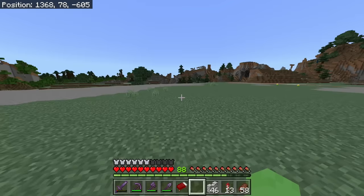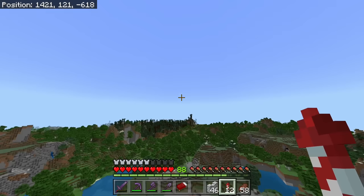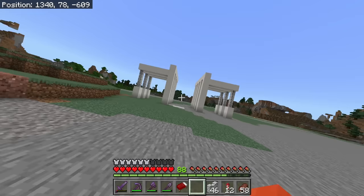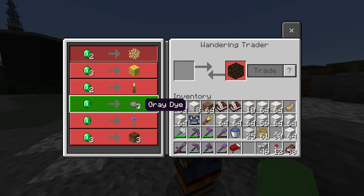Somewhere back here — whoa. I thought that was a jungle. I'm building so far back this way, I'm finally starting to see this random mega taiga. That's nuts. But anyway, this place will have a launch area in the back, but this building I'm making is specifically going to be for training astronauts. Oh, I want that trade.